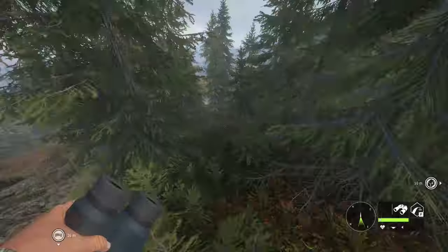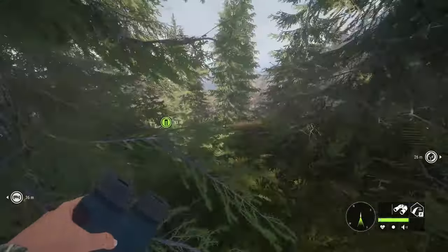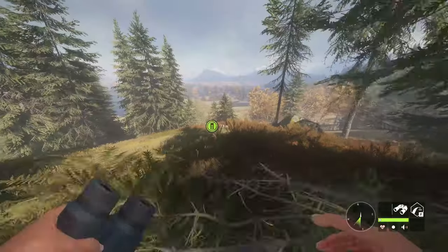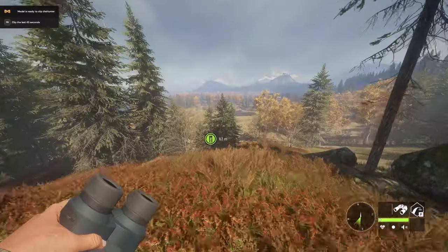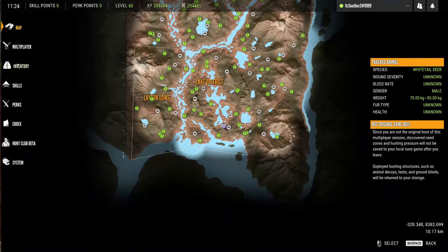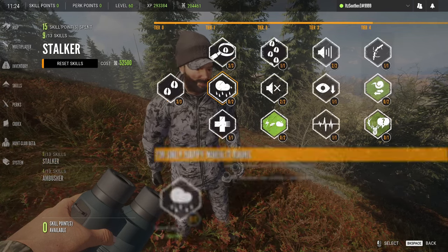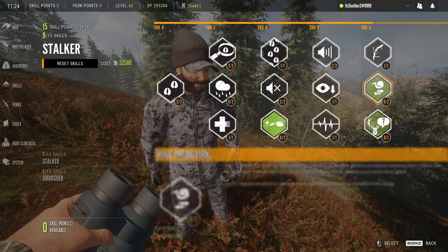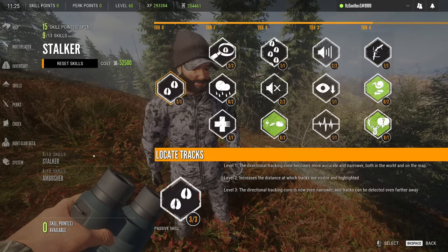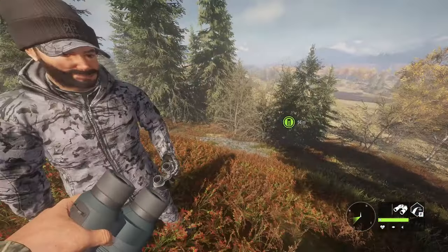The main thing you need to know is always carry your binoculars out with you so that you can spot animals. When you spot animals, it gives you a certain amount of knowledge - it'll tell you their stats. You can't see all the stats though until you level up your skills and perks. If you open your inventory and click on the skills tab, you can hover over them and see they all have different things. You get perk and skill points as you level up. You will not be able to max all perks or skills, so you have to choose wisely which ones you want.